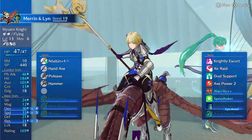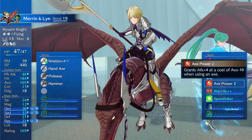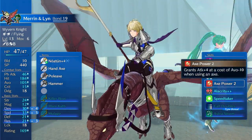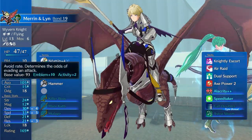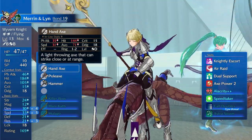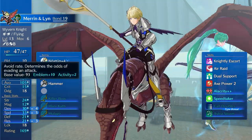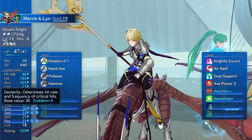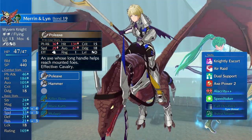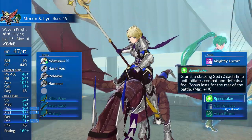So what is the point of this build? I have dual support, so you're going to want supports. You have Axe Power — right now she just has Axe Power 2, but eventually she will cap out at Axe Power 5. She uses the Hero Axe and Hand Axe. She can also optionally run Pole Axe and Hammer, and you can upgrade them as needed. She does have pretty good decks, and on Lin she has even better decks, so her accuracy is actually going to be decent on some of these weapons. Axe Power, dual support, and Speed Taker.